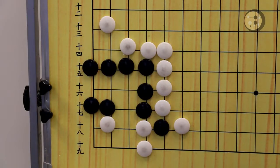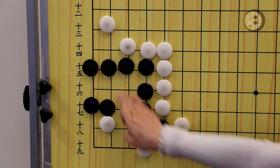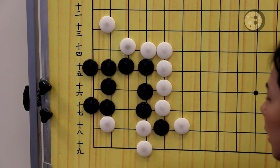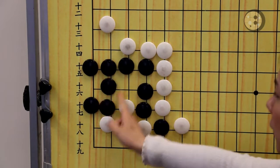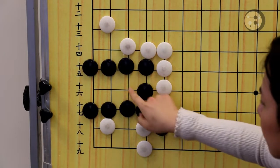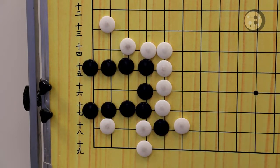Let's look at the second question now. The bottom question is also black to live, and the cold move is incorrect. When you look at the question, we're already seeing there are three spaces on the side over here. So if we just simply make the eye, it won't work because we only have one eye here. So the question is how can we make the straight three and also keep sente?